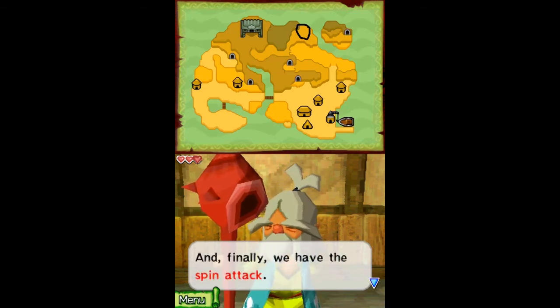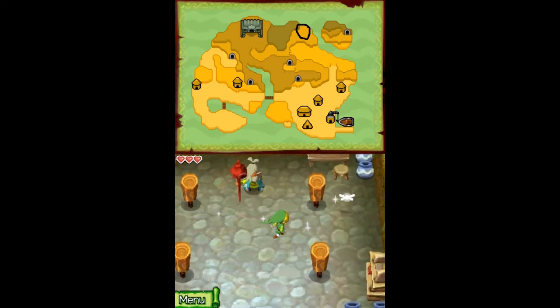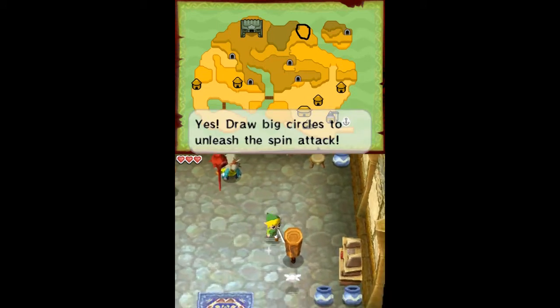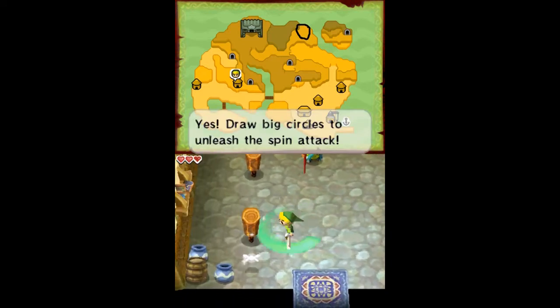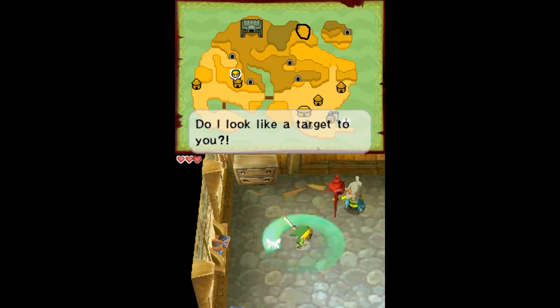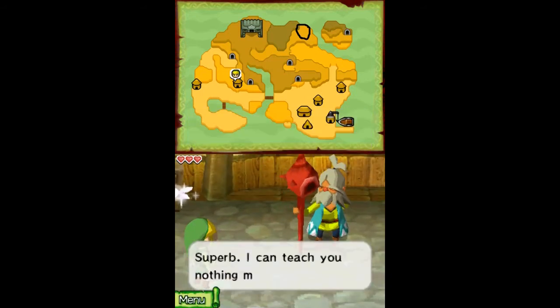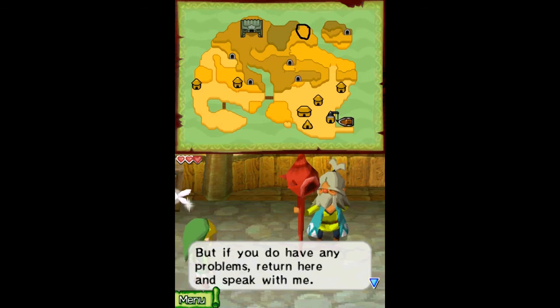And finally we have the spin attack. Slide the stylus in a circle around yourself to spin attack. Just as he says — like that. I also showed one tiny bit: if you hit Oshus, he will... I'll leave that. Superb. I can teach you nothing more. Now you must swim on your own as you venture out amongst the monsters. But if you do have any problems, return here and speak with me.